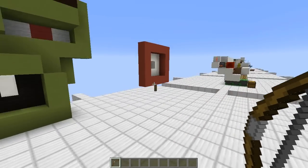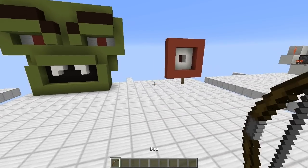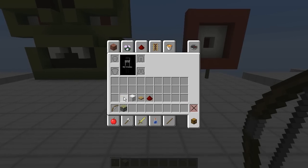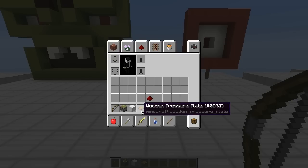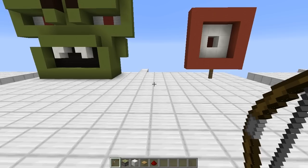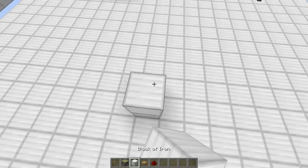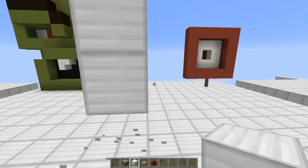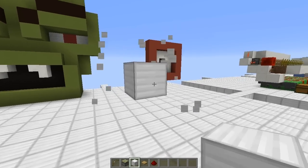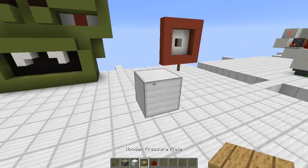Let me go over a quick way on how to do this. Take your piston, blocks, a wooden pressure plate, and redstone. Let's take this up a couple blocks, and let's say we want this block to be the one that the player shoots.